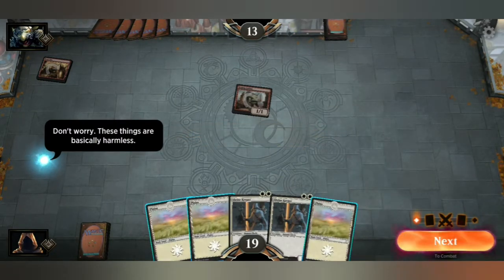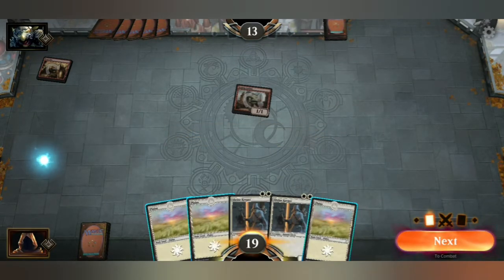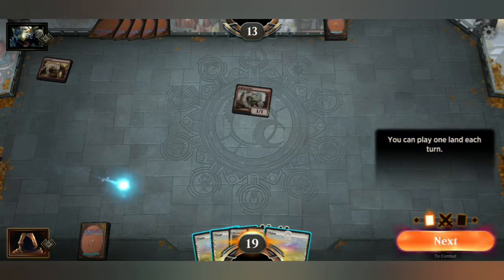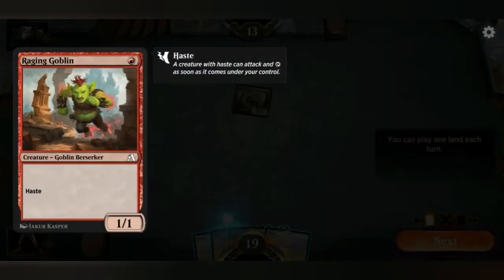Don't worry, these things are basically harmless. That blue dot is the tutorial advisor and you can click on a card. Can I click on the opponent's card? You can click and hold and it shows you their card. So, haste — creature with haste can attack and tap as soon as it comes under your control.